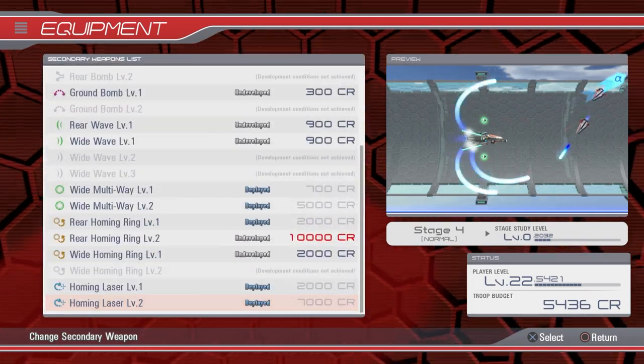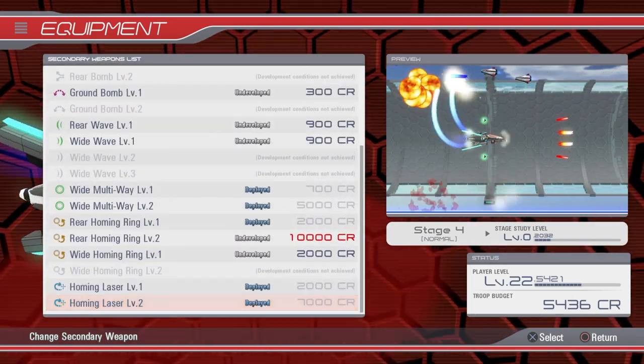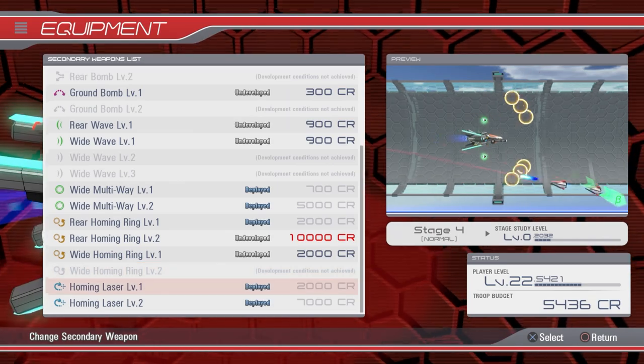One additional layer of customization allows you to switch between two different speeds of your choice, which can come in handy when avoiding large bullet patterns.